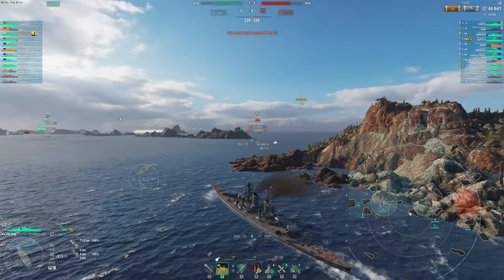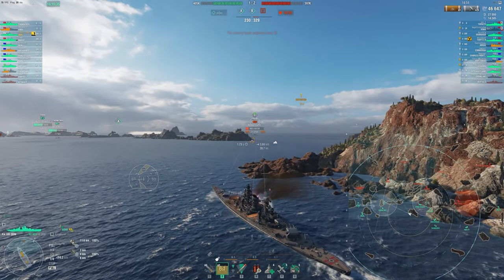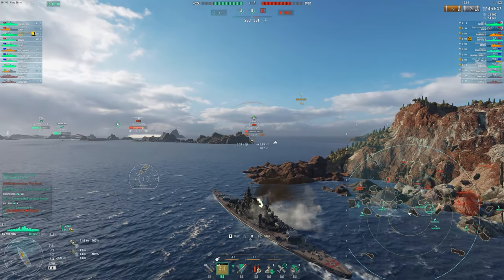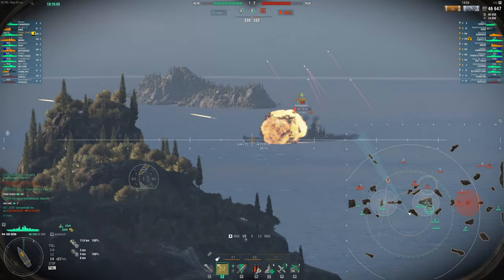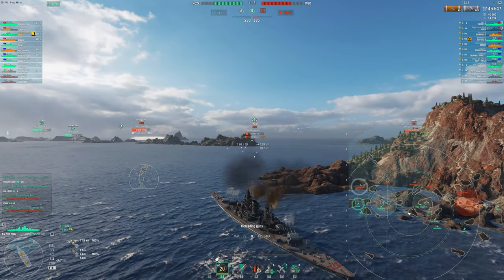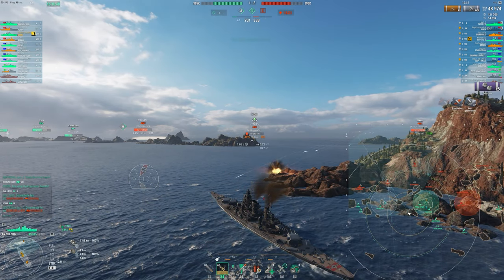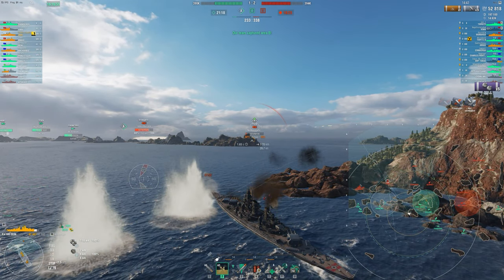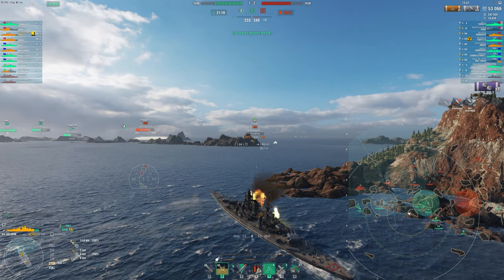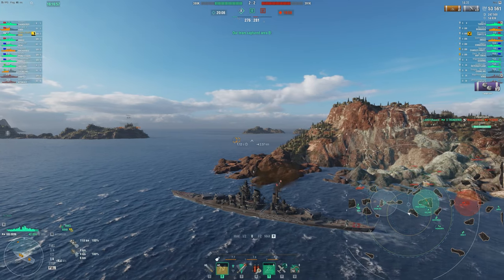So here we're going to move up — you're going to see we really want to stay angled a little better than this, because Iowa can just shoot right into our side and pen us, or actually our superstructure is what it's actually penning. But once you stay angled enough, you're actually pretty tanky. Amagi gets another nice shot into us here — a full pen. But back to the build — this is kind of the build I would recommend. I think you definitely need double concealment.